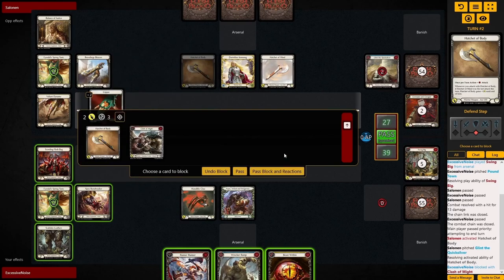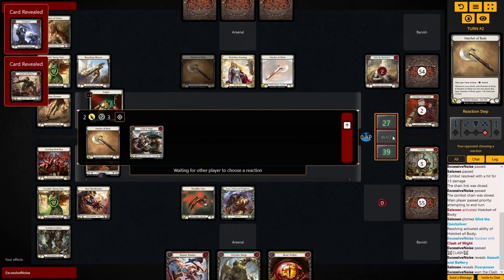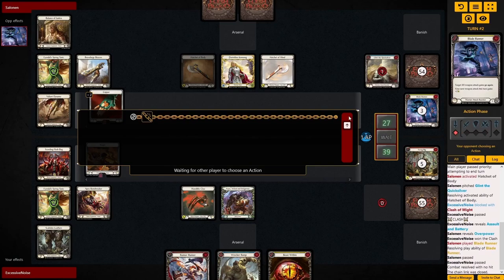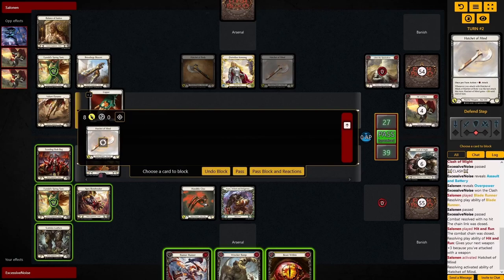Dory gets a lot of value also out of her 3-hatchet swing turns. And to swing a third time with a hatchet, she needs to hit with one of those. So whenever Dory is setting up a bigger hand, you want to look to also overblock maybe, so they don't get the attack react to make it hit.